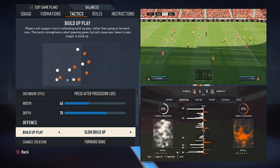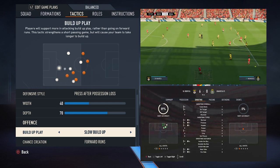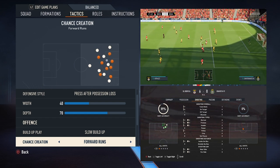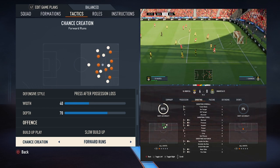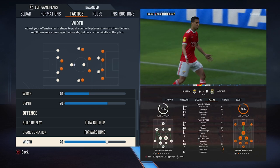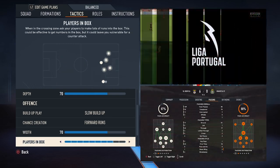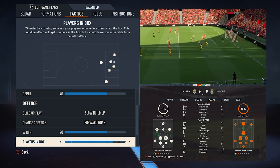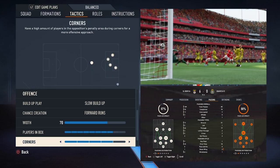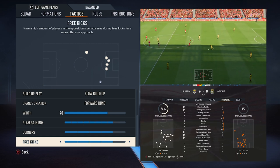Offensively, Benfica adopts a patient, slow-build-up style, emphasising controlled possession and intelligent movements, allowing the team to dictate the tempo of the game and probe for openings. For chance creation, the focus is exploiting space through forward runs, pressing high and making well-timed runs behind the opposition's defensive line. A width setting of 70 provides ample space for full-backs to operate in wide advanced areas, stretching the opposition's defensive shape and creating gaps for overlapping full-backs and the forward line. Players in the box is set to 8, maximising chances from crosses. In set-piece situations, the team maintains a balanced approach with a setting of 4 for both corners and free kicks.